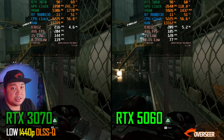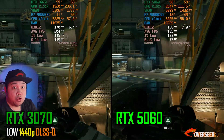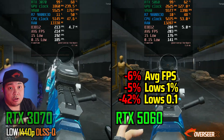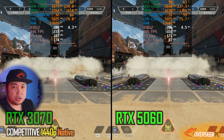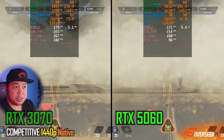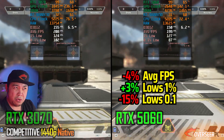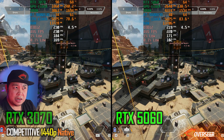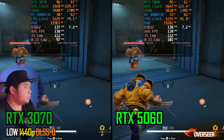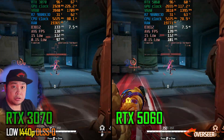Delta Force at 1440p — same story, the 3070 is the better card, performing better in raw fps and on the lows regardless of walking or firing benchmark. Apex Legends at 1440p — results are now more or less the same. Previously the 5060 was slightly better on heavy action, but at this resolution it's essentially equal.